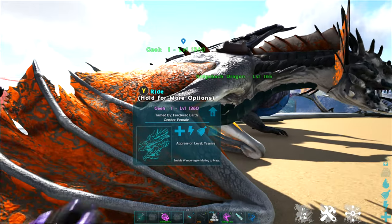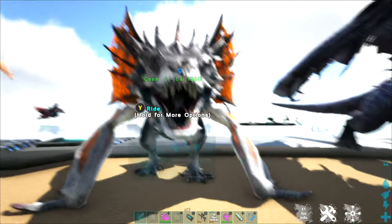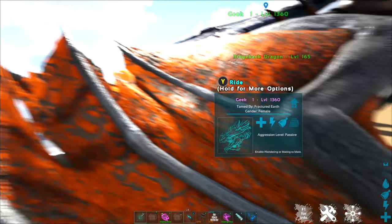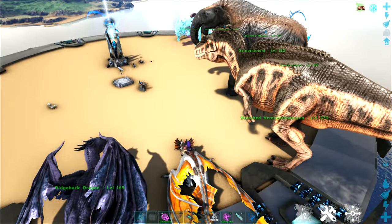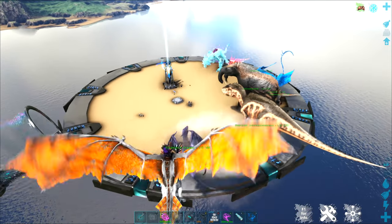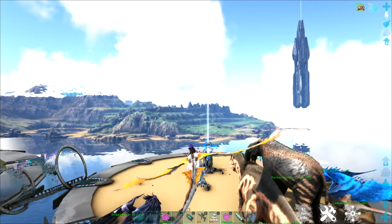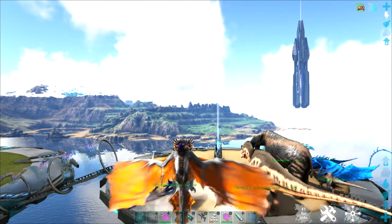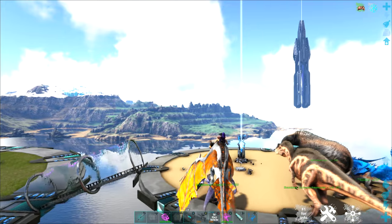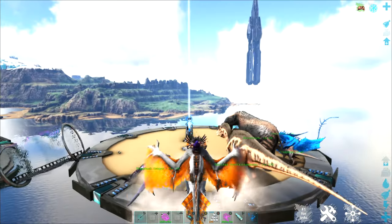This is a vipertooth wyvern, which is smaller than a regular wyvern and very similar to a poison wyvern in a lot of ways. Their maneuverability is awesome — they fly very similar to a tapahara or a griffin. You can fly forwards, backwards, side to side, up and down. They are amazingly maneuverable.